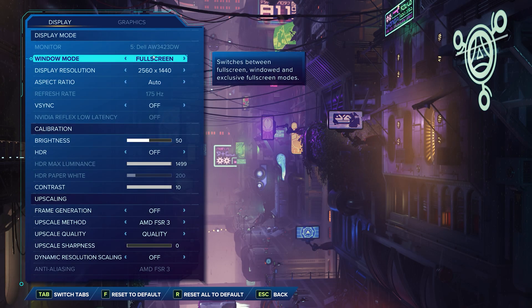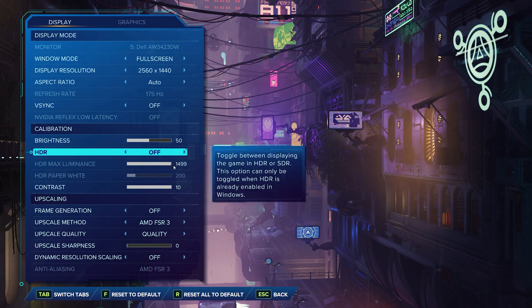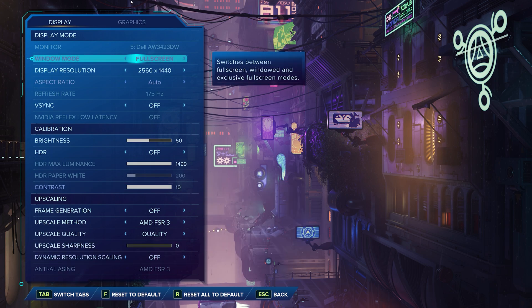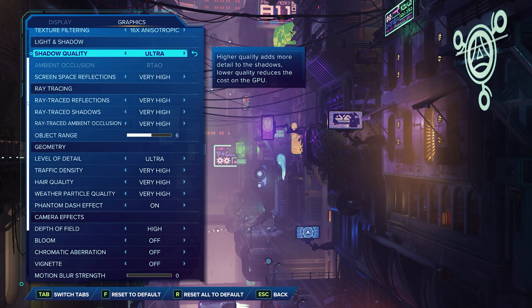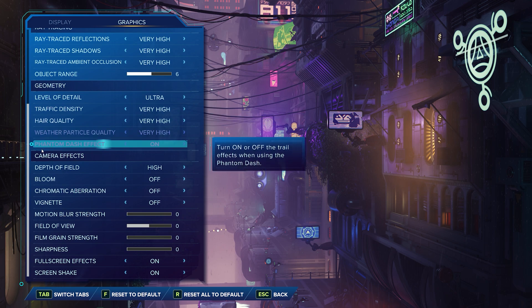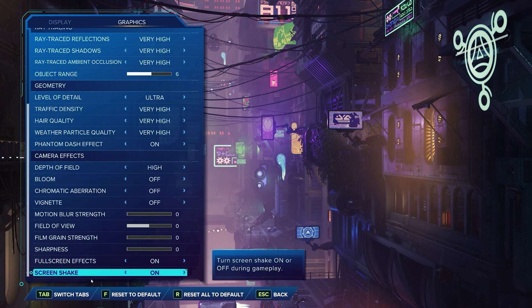Our targeted resolution for this test is 1440p. At 4K these upscalers do a really good job to begin with, so 1440p is a good middle ground. For graphical settings I've maxed everything out including ray tracing. Motion blur is disabled, and chromatic aberration as well as vignette are both off.